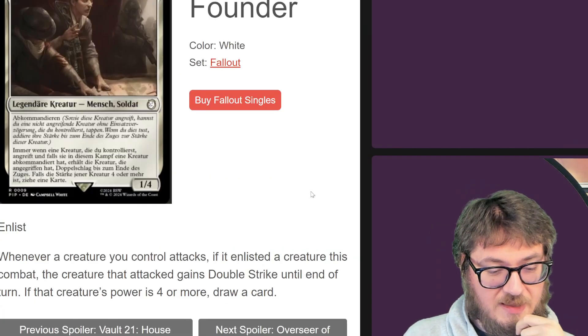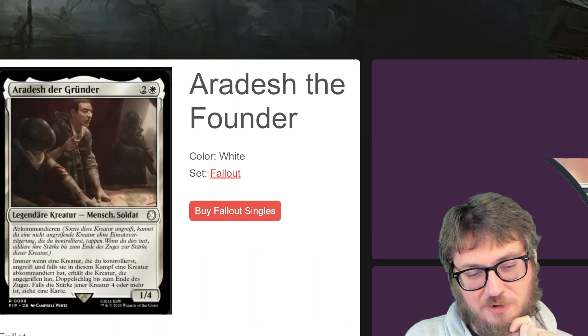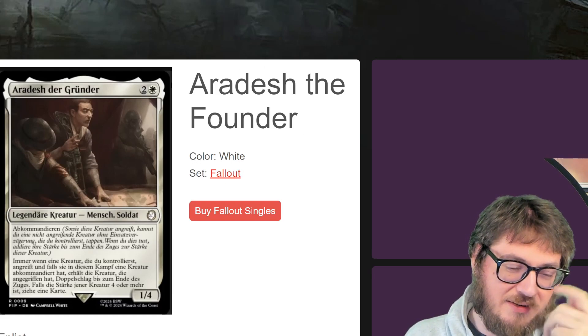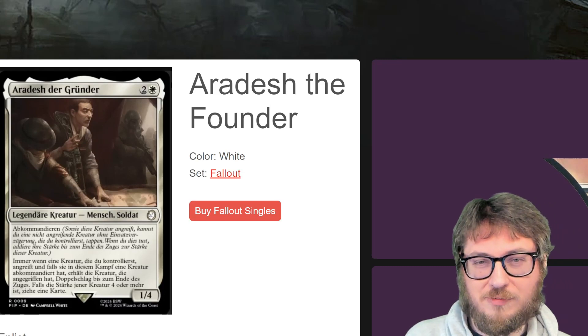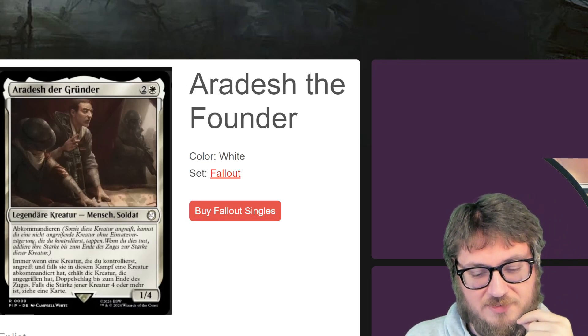Airdash the Founder — has enlist. Whenever a creature you control attacks, if it enlisted a creature this combat, the creature that attacked gains double strike until end of turn. If a creature's power is four or more, you get to draw. Just a weird little value card — it's not great. I don't know if I'll be making room for a card like this, since my slots are more and more crowded with each passing set. I feel like this will be sitting in my collection for a long time before I find its niche place to play.